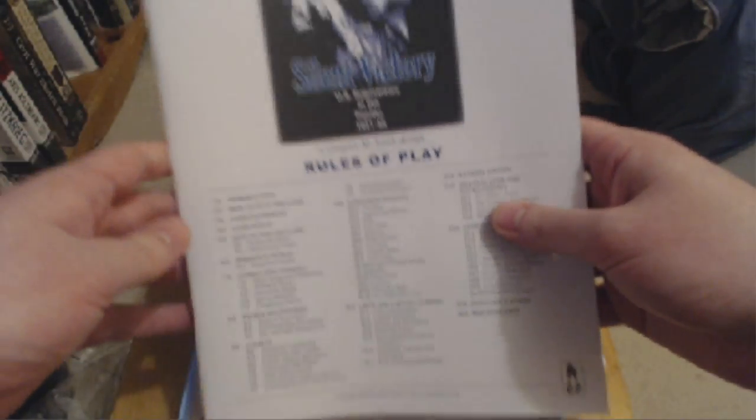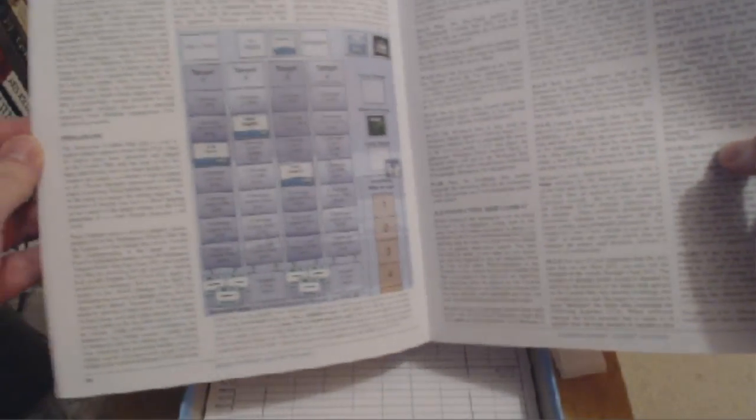I've got the rulebook, Rules of Play, here. I'll just have a quick look through and see how familiar it is. So that's already different - the combat chart, submarine basing, ammo markers. Oh yeah, this looks - see, all this is pretty familiar.